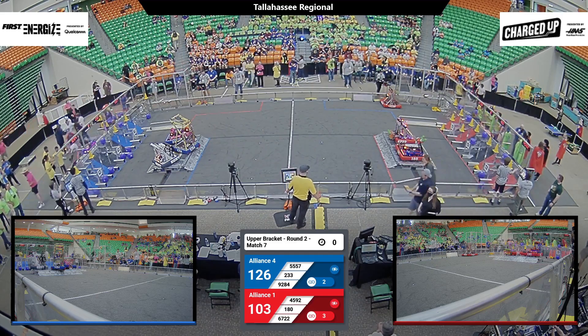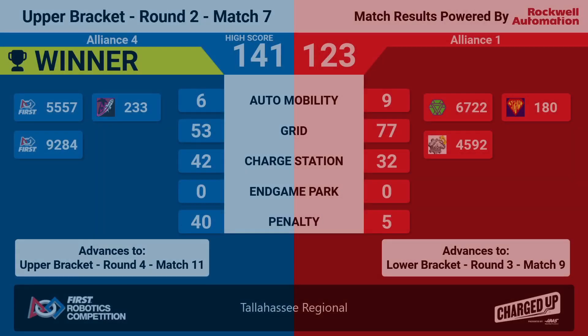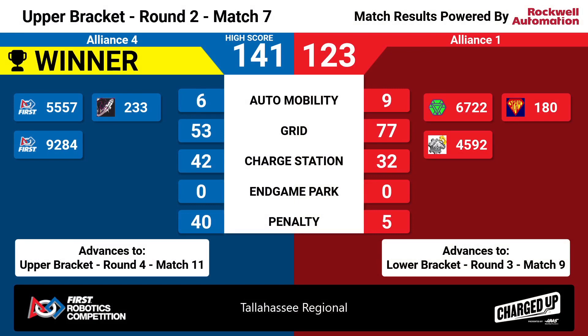We'll check in on our official scores momentarily. Blue Alliance with the win, 141-123. Alliance 1, our Red Alliance, is not out yet — they'll move to the lower bracket round 3, match number 9. While our winning alliance, Alliance 4, moves into the upper bracket round 4, match number 9.